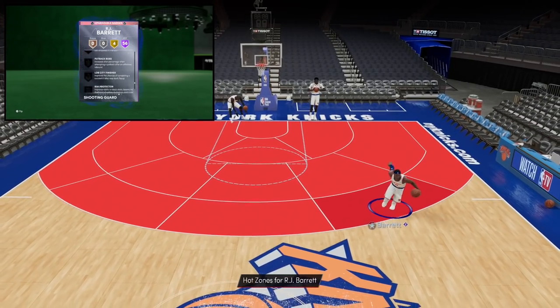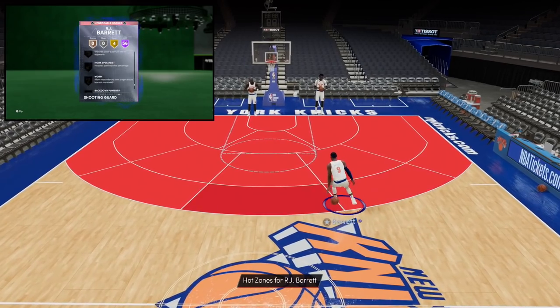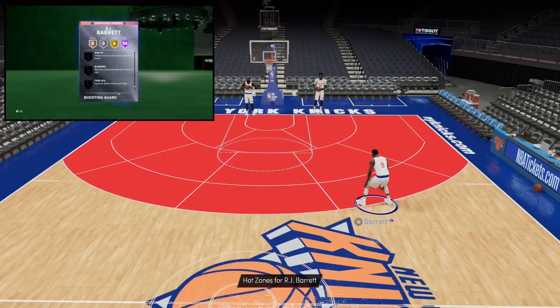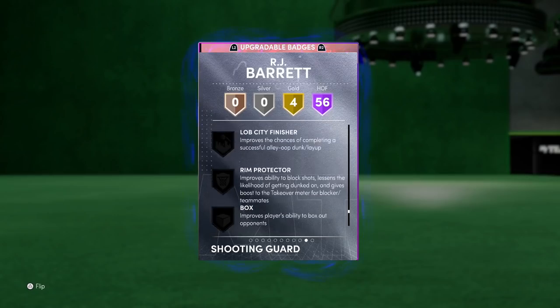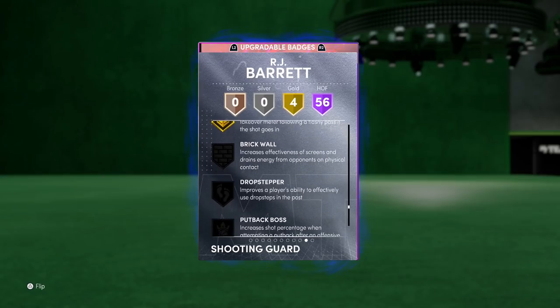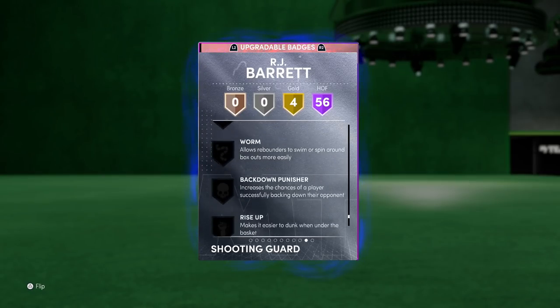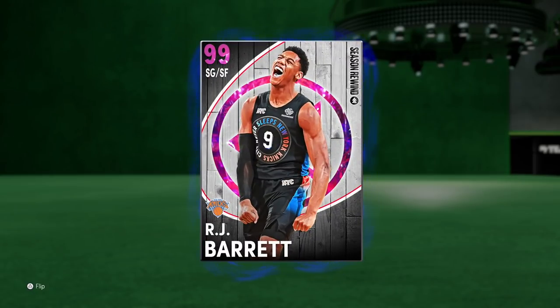He's missing brick wall and put back, so a lot of the big man stuff. Rim protector is definitely a badge you want to add. Worm wouldn't be too bad. Blinders is likely going to be the most important one on next gen. On current gen, just give him rim protector and he should be fine. I don't really care about drop stepper, brick wall, put back boss — otherwise, RJ Barrett, you're looking solid on paper.